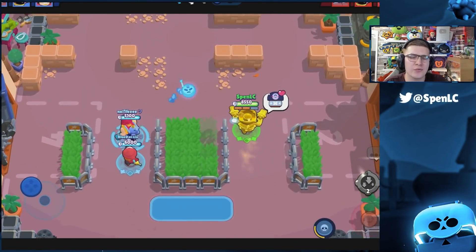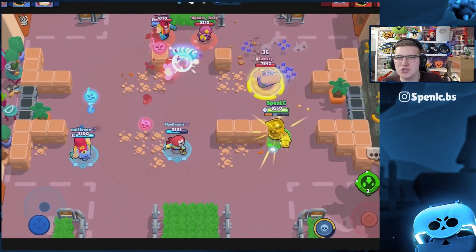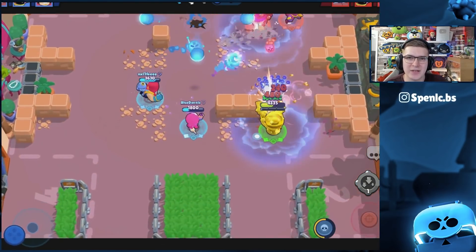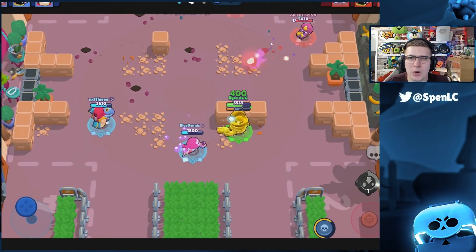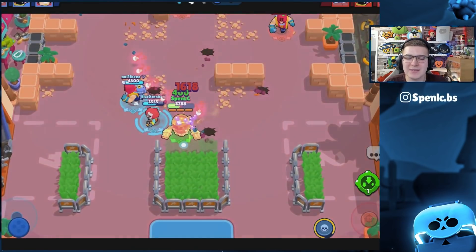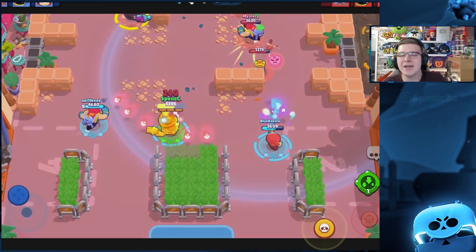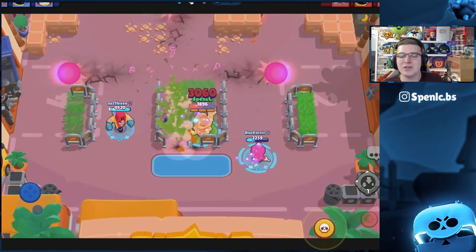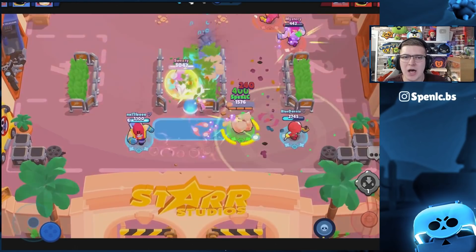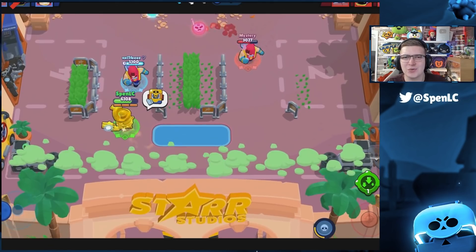Next best picks: you always want one thrower — either Tick or Grom — and one healer like Gene or Byron. Bell is also really good; Leon can be strong with his Lollipop Drop giving a bit of invisibility against long-range brawlers. Stew with his wall-break gadget can work, and there are a couple of assassin options too. Overall, Knockout first round should be pretty easy as long as you don't try to solo 1v3. Play slow with your team, chip enemies down, and lean on that team synergy.